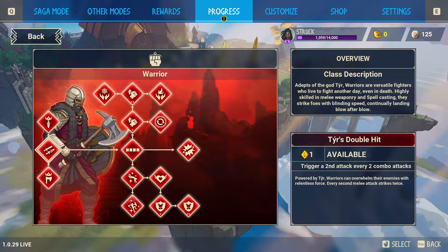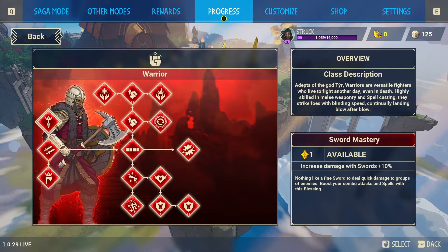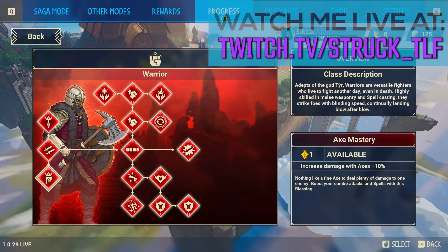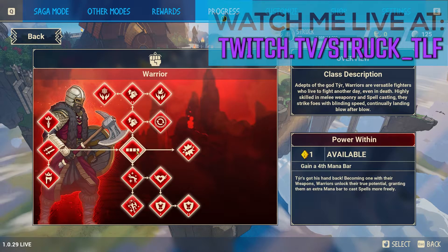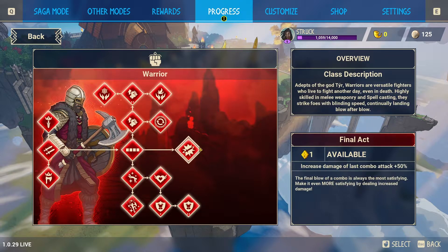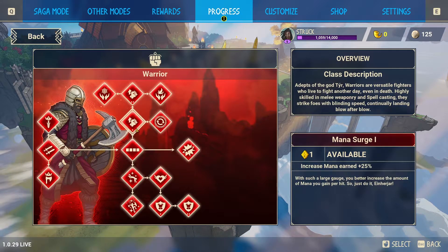You can move up, down, or to the right. Up is increased damage with swords by 10%, down is increased damage with axes by 10%. Over here you have Power Within, which gives you a fourth mana bar, and over here you have increased damage of last combo attack by 50%.